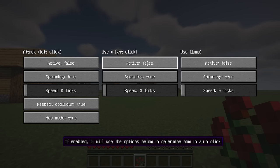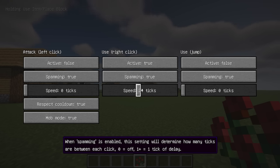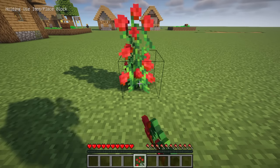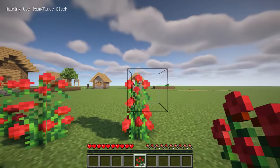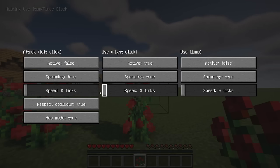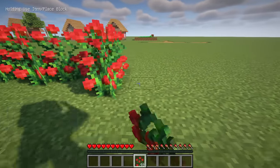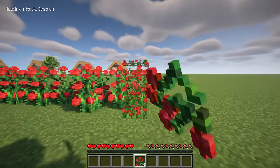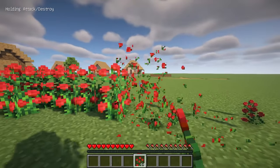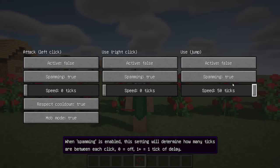Auto Clicker is a relatively complete auto clicker for Minecraft that avoids abusing game mechanics and prefers vanilla-like interactions. The mod allows for easy auto clicking for both right and left click actions and includes configurable spam timeout. In addition, you can also set up automatic jumping.